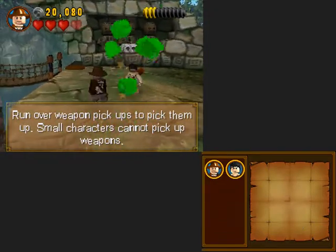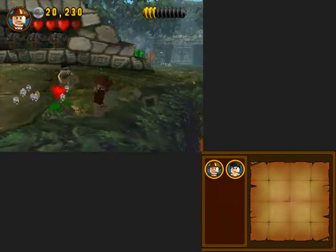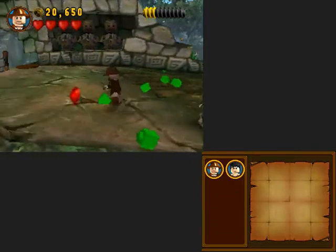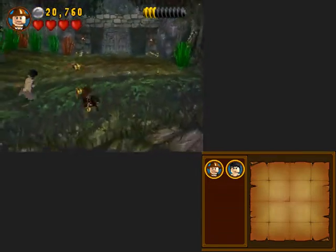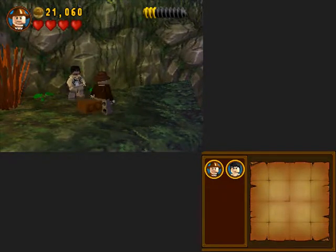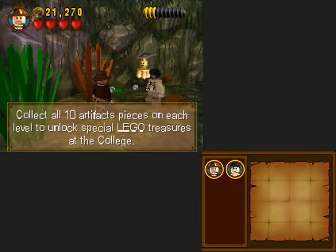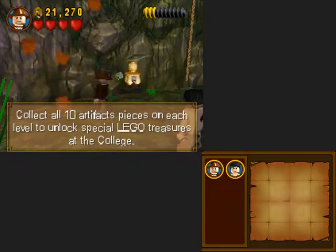Small characters can't pick up weapons - we don't have any small characters yet though, so it's okay. There's somewhere around here - be careful, there's a bush down here, it marks where it wants you to jump down. Let's leave that because we have something more important to build: a LEGO artifact.